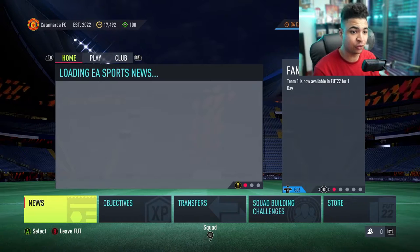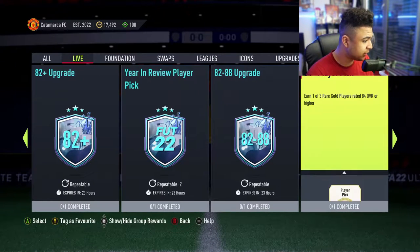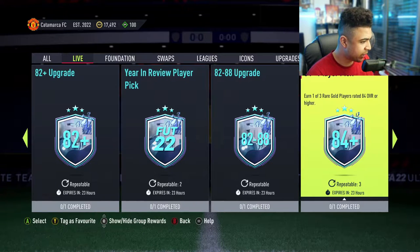Right then guys, let's have a quick look at what EA have dropped for 7pm content. We're going to go to SBCs. You've got 84 plus player pick — that's new, that's for sure new. Repeatable three times.